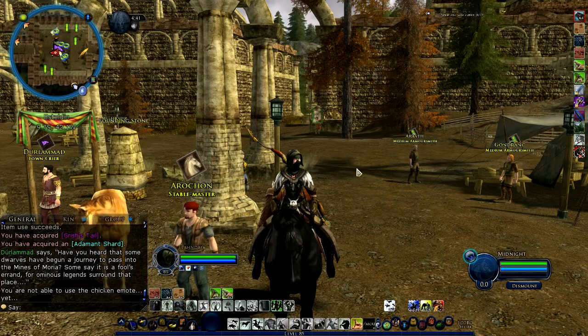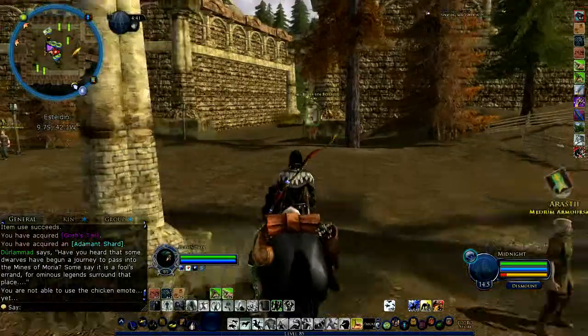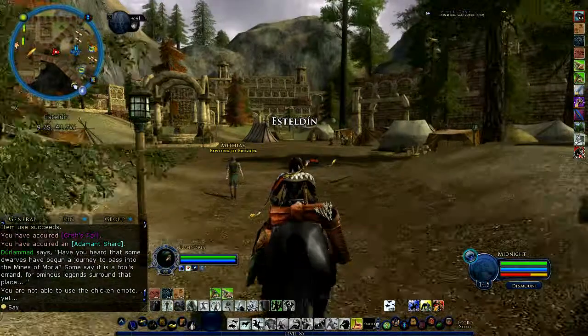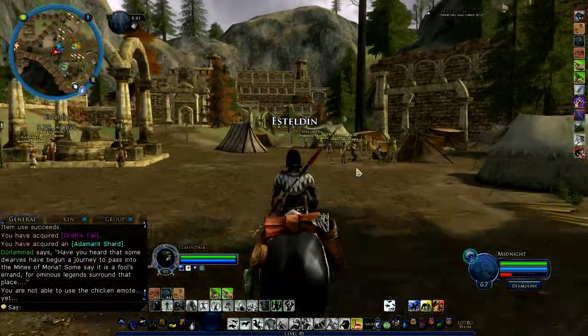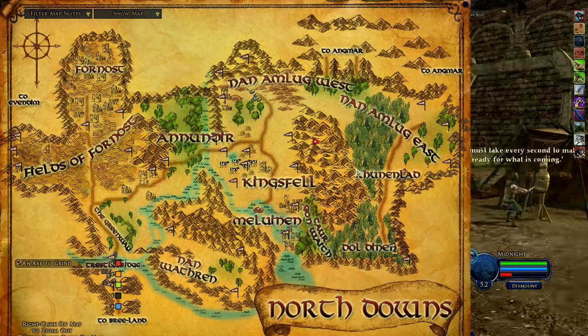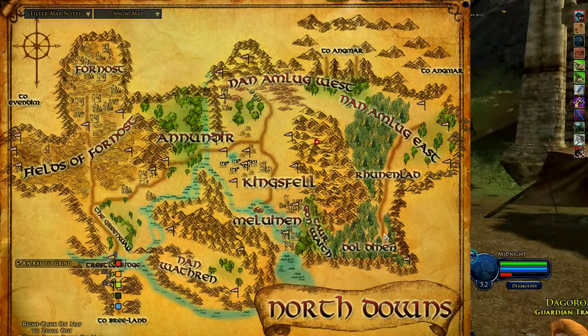But if you're high level, I suggest you head over to this area. We're up here in Esteldon. You can catch a swift travel from Bree, get up here, and we're going to head down to Dol Dynan, which is out the east gate of Esteldon, and head out and down here.